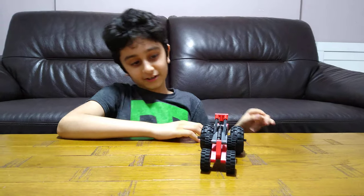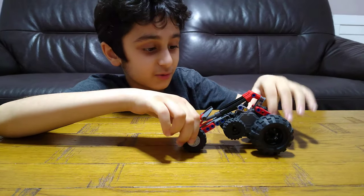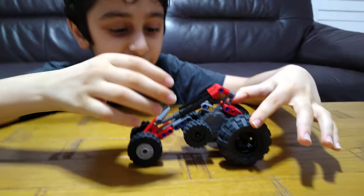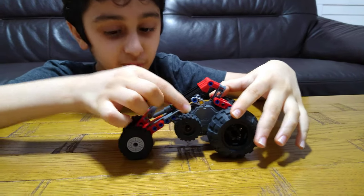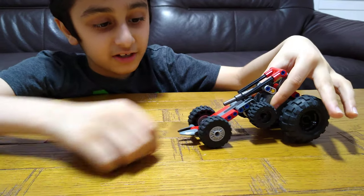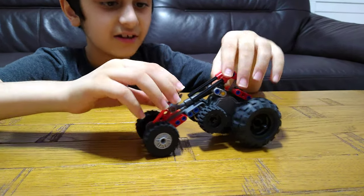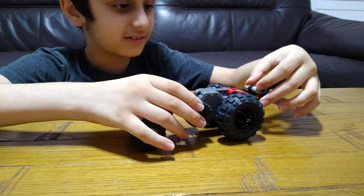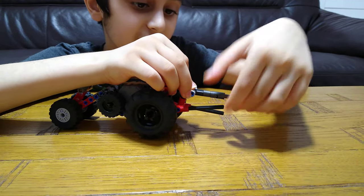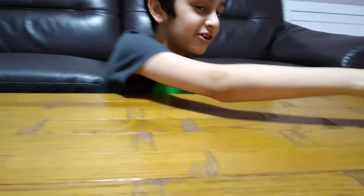Hey guys, today I'll be showing you my ultra fast mega racing car. It's kind of like a tank because it has six wheels - two mega wheels, two small, and two medium. It's got this for either being a shield like this or to make it go fast, and when it's in a race, this goes here and these go up here for like fire, and then we go up and away.